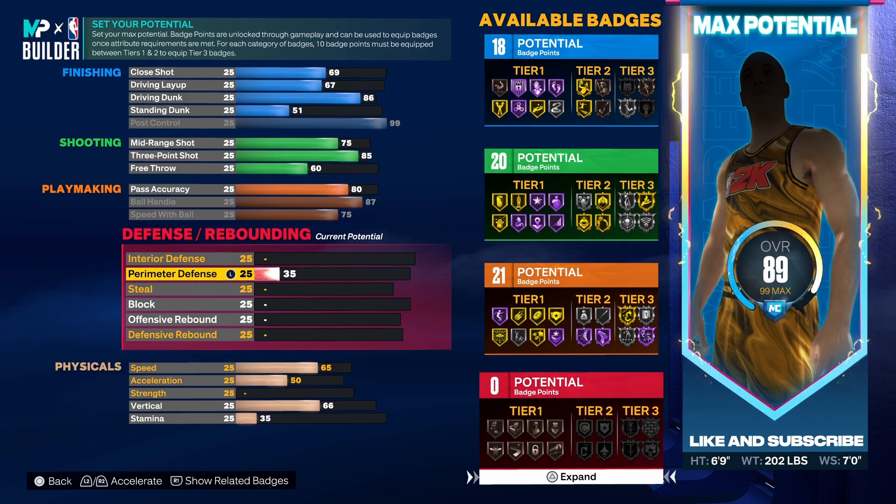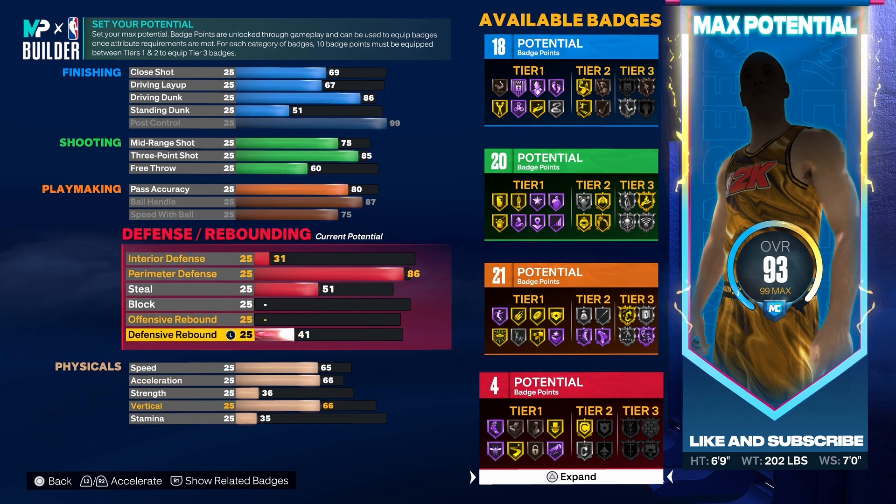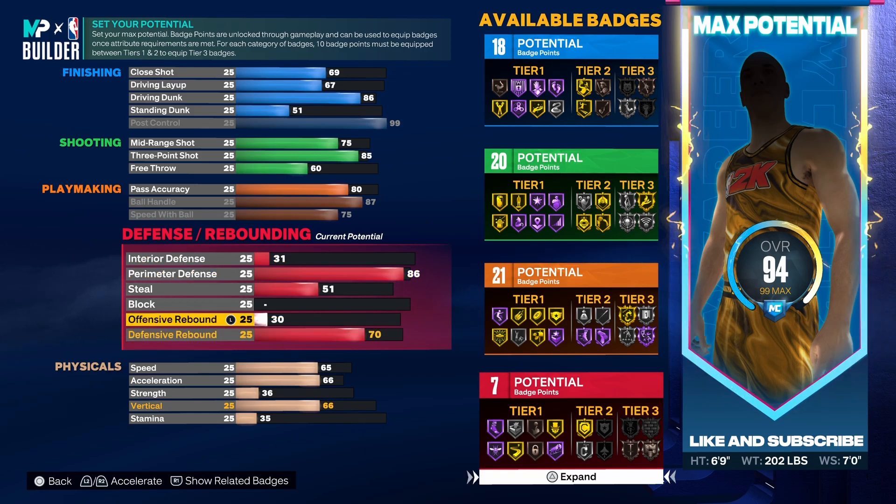Now on to your defense. Defense will be a little bit of a weaker spot for this build, but you'll still be able to play solid defense against guards. Your Perimeter Defense you want to put all the way up to 86 to get Silver Clamps and Gold Challenger. For your Steal you want to put it all the way up to 70, and your Block you want to get all the way up to 73.